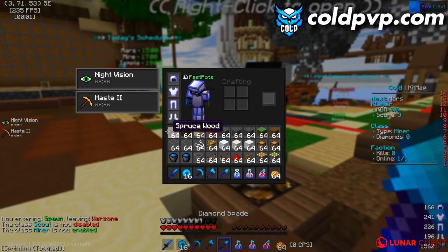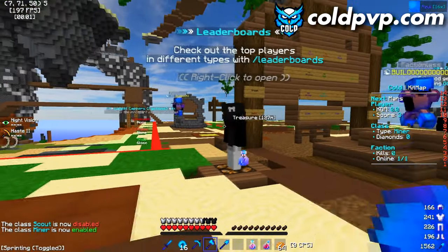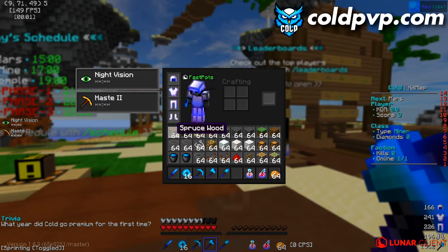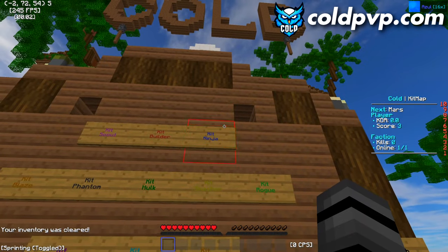Moving to Kit Builder — it's very self-explanatory. This is a builder kit with no PvP aspect whatsoever. It gives you free loot to build your base, traps, and anything else you need.